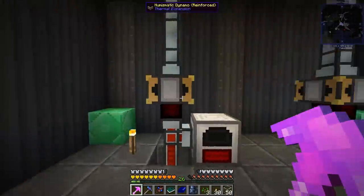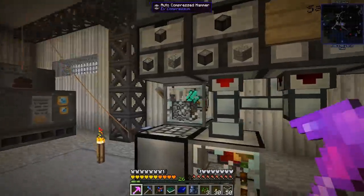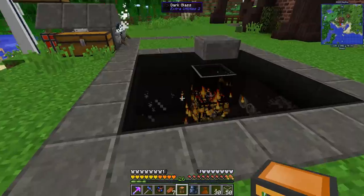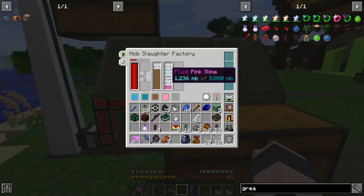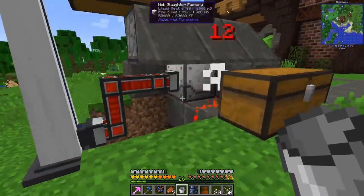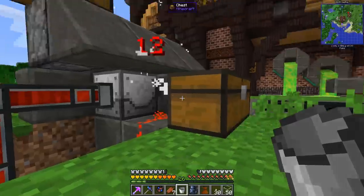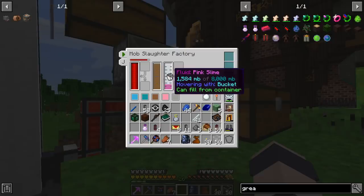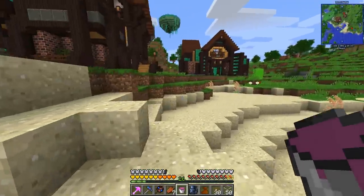We're using a ton of power right now and everything shut off. We need to work on generating more slime balls. This almost drove me crazy — the slaughter factory produces two different liquids: pink slime and liquid meat. If you use liquid ducts or right-click it, nothing comes out. The trick is to hover over the specific tank you want and right-click — that's how you get it out.